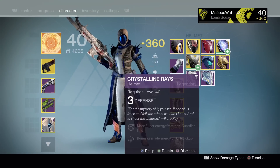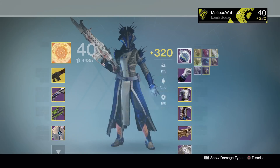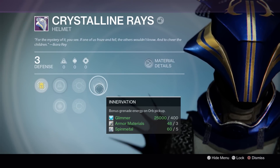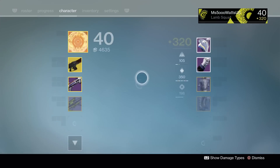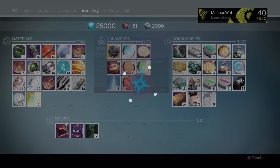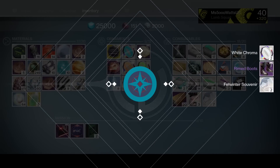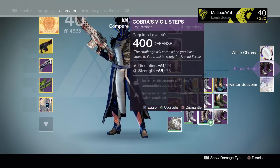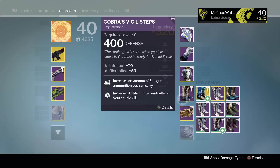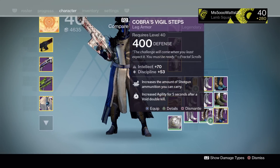Now we have the Helmet. This roll is kind of poopy - Intellect Discipline is good but I want something better. We will be hunting for a better roll. Let's open another chest - we got Rimmed Boots with Sniper Ammo. I'll keep these - Intellect Discipline Sniper Ammo is good. This is what they look like, not bad. I have too much stuff so I need to clear some space.